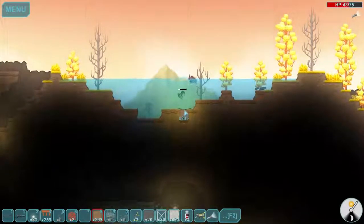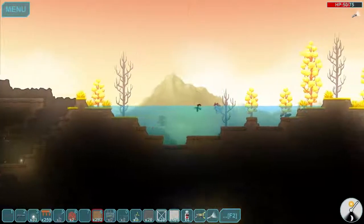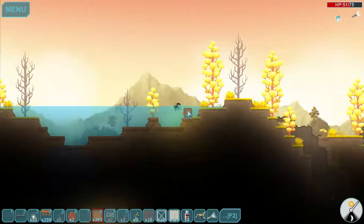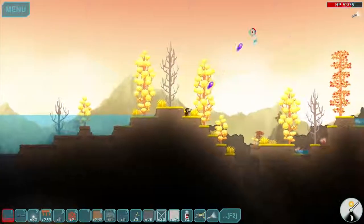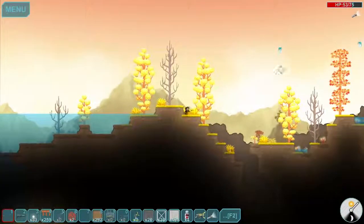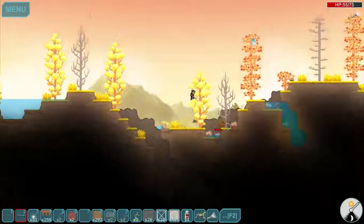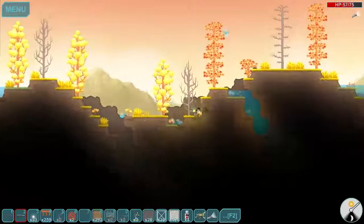Let's start destroying nature on this planet. I can't destroy nature on this planet — I cannot fill this lake, because I can't place dirt on tiles that don't have a back wall. Well, you shouldn't have spawned there, fish. You really shouldn't.